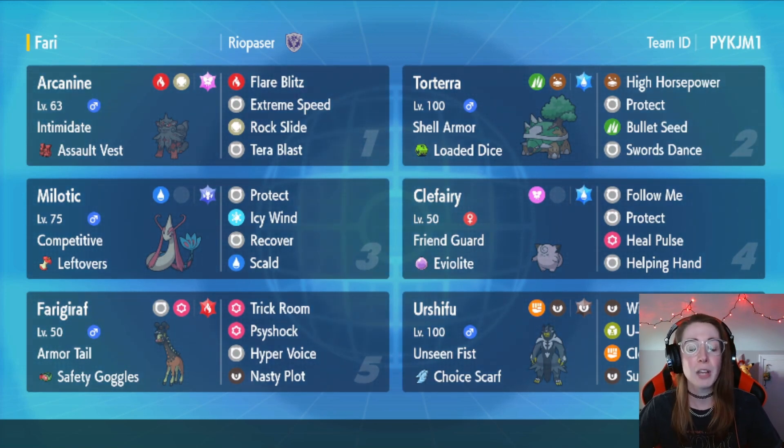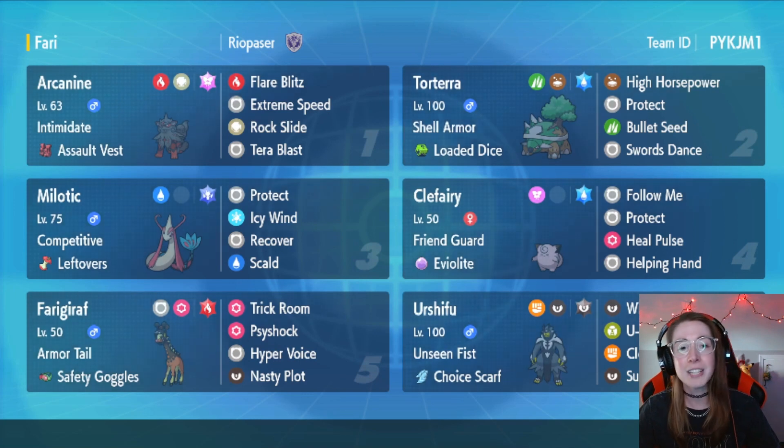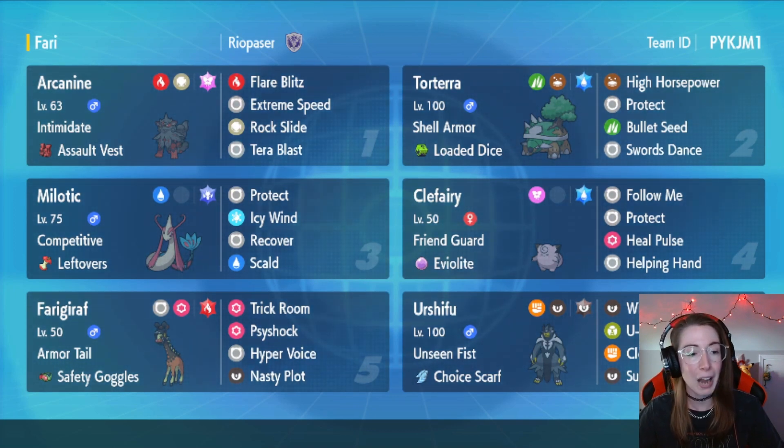The team is also going to have the Scarf Single Strike Urshifu. We have Sword Stands, Bullet Seed, Loaded Dice, Terra Water on the Torterra. And with the Torterra, we have Clefairy for support for redirection. We have Ferrigarath as well. With Nasty Plot, we are going to be plotting nastily with the Ferrigarath. The Ferrigarath does mean no priority can come out from my opponent's side of the field — so even if they have a Tornadus, they can't go for Prankster Taunt on the Clefairy. They can't be going for Grassy Glides, Extreme Speeds, all that kind of good stuff.